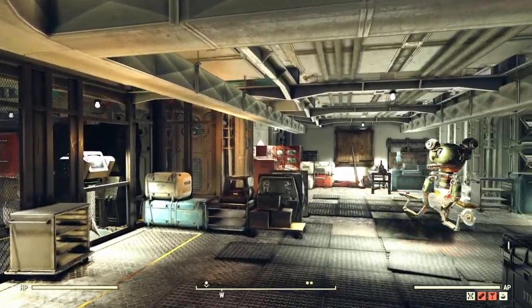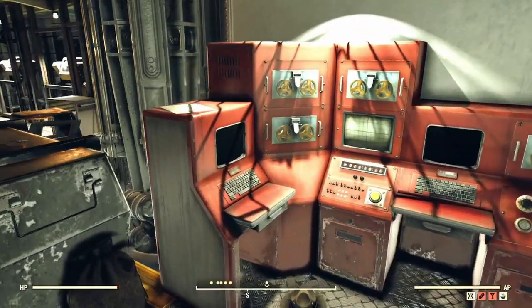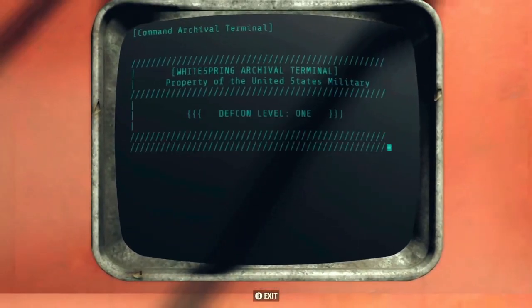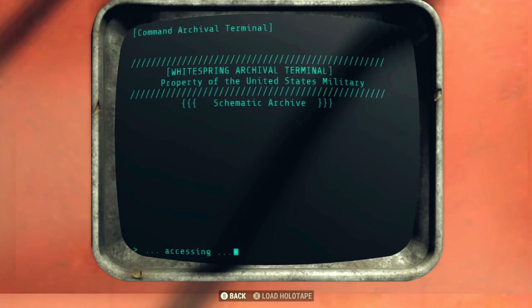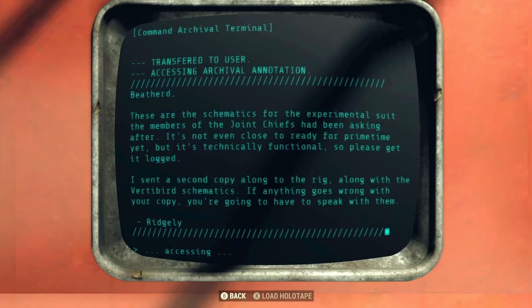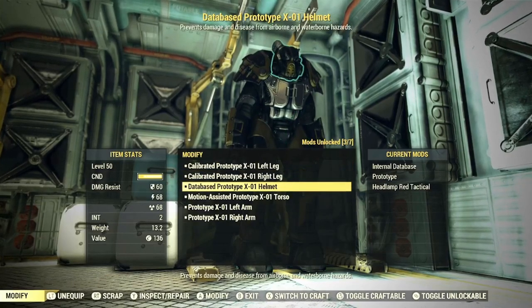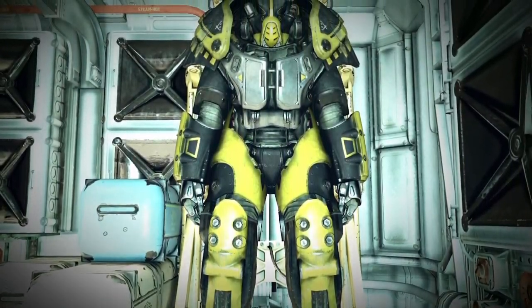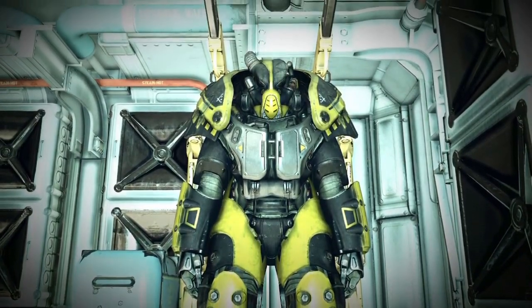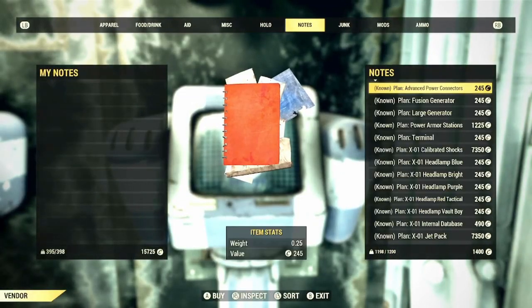The next beneficial thing about joining the Enclave — and you might have possibly missed it unless you've fully explored the terminals in the Armory — is that if you head over to the red terminals and enter the Archival Terminal, select the option Schematic Archives, then select Prototype Power Armour Schematics, you will have the plans deposited in your inventory for the X01 Power Armour. You can then, if you have the materials and a Power Armour chassis, craft an entire suit of X01. For modifications such as calibrated shocks, jetpacks, headlamps, etc., you can head over to the production facility in the Whitesprings Bunker and purchase all of the plans you need.